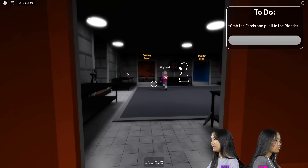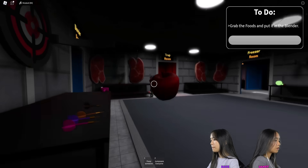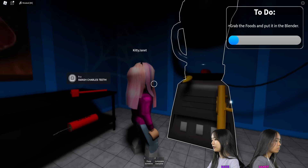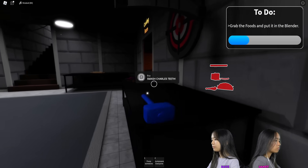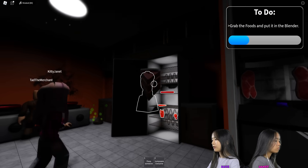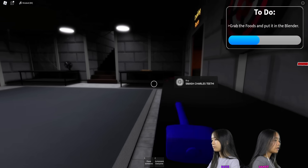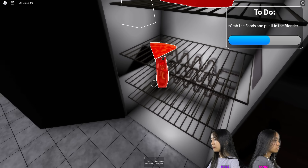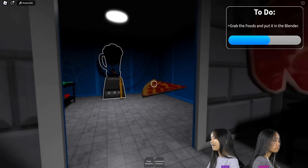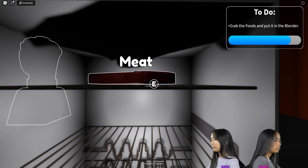Grab the foods and put it in the blender. A blender? Let's get the apple. I'll get the banana, I guess. Why is the blender so big? How do you put it in? Click E, just click E on it. I'm gonna grab the cake. Got the turkey leg. Maybe one of them. Pizza. Got the taco. I was having trouble picking up the taco. What's the last item? Meat. Perfect.